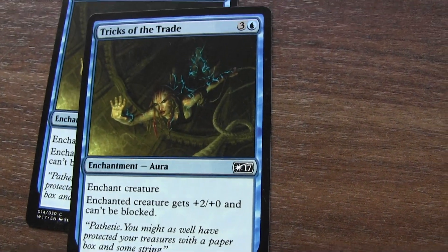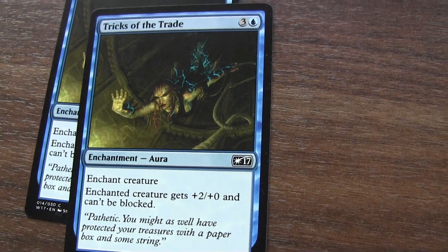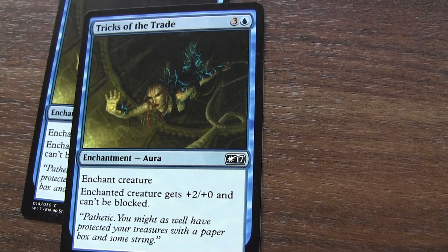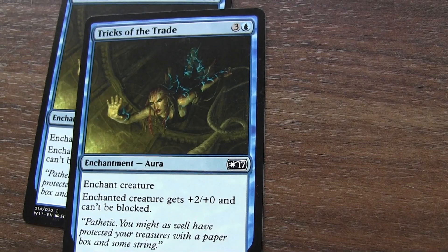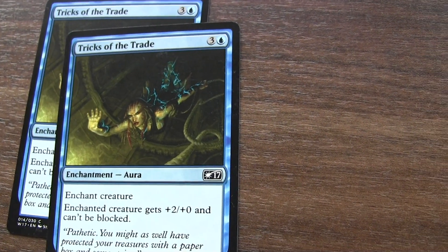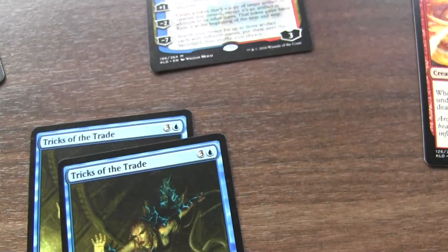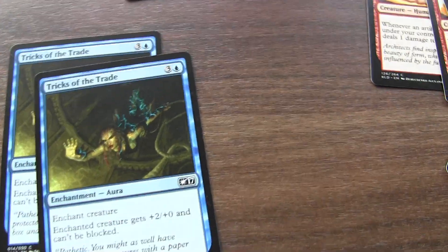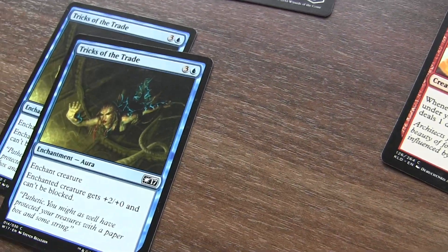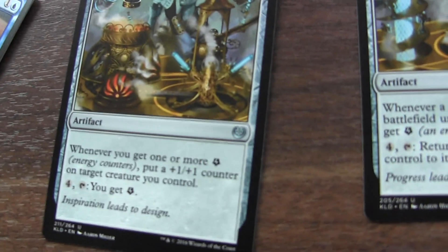Moving to my attack-oriented cards — I can enchant a creature and it will get plus two, plus zero and it can't be blocked. Yeah, it's pretty decent actually — it's awesome. Now I should move over to my artifacts.